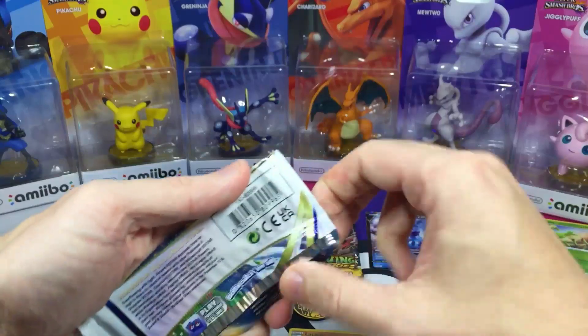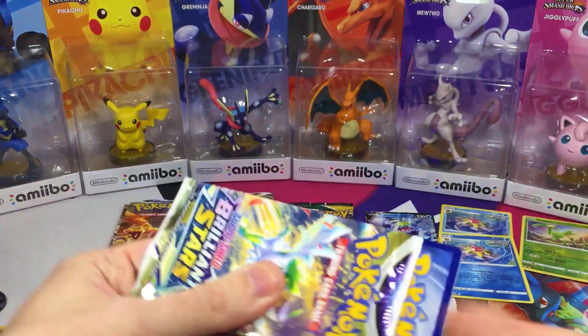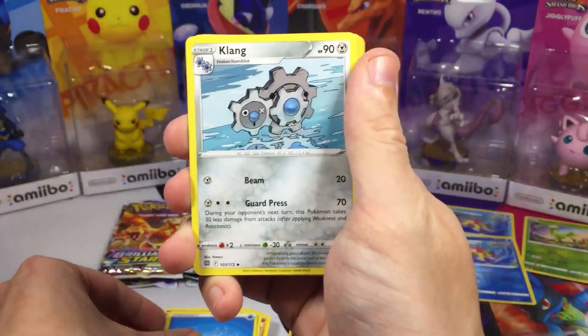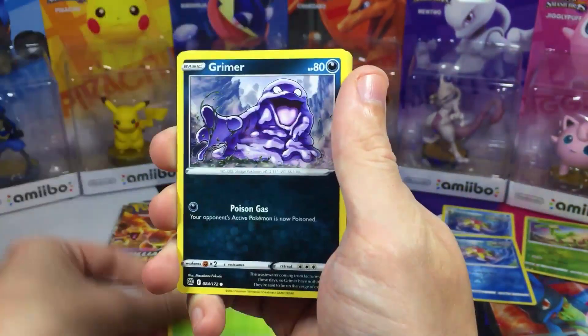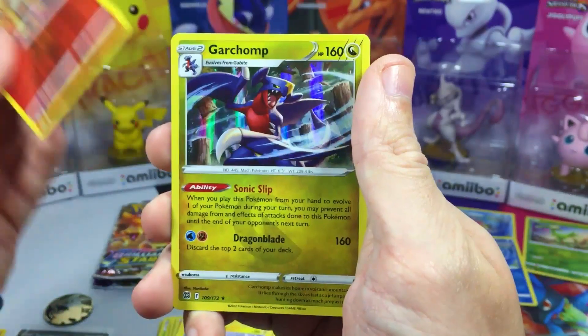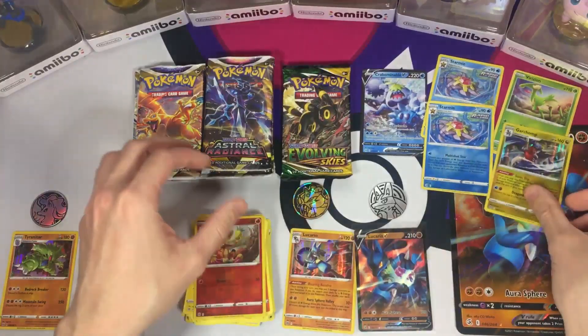On to Brilliant Stars now. We got Clang, Gabite, Torkoal, Exeggcute, Grimer, Clefairy, Bidoof, Electabuzz, Chimchar, and we got a Garchomp — it's a Holo Rare, so I'll take it. That's cool.